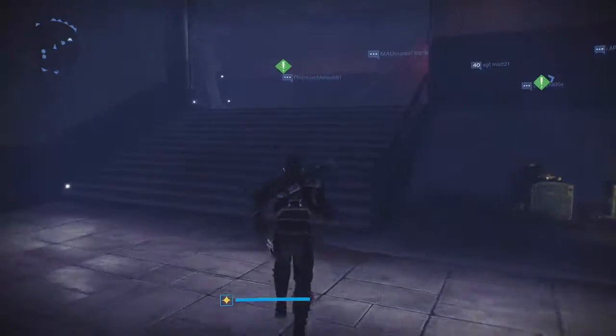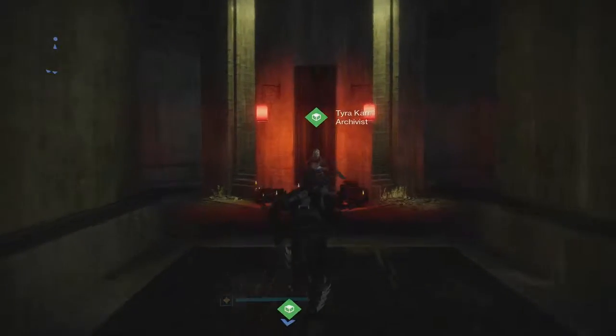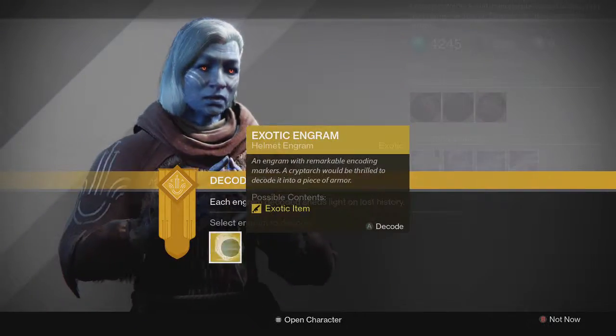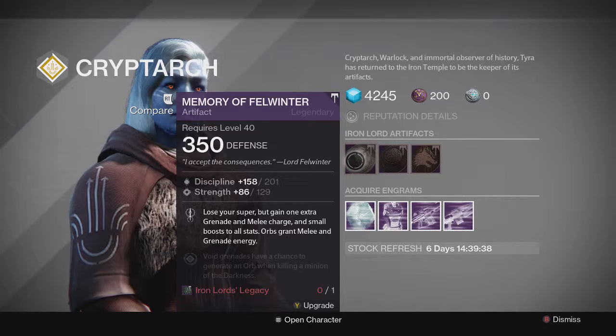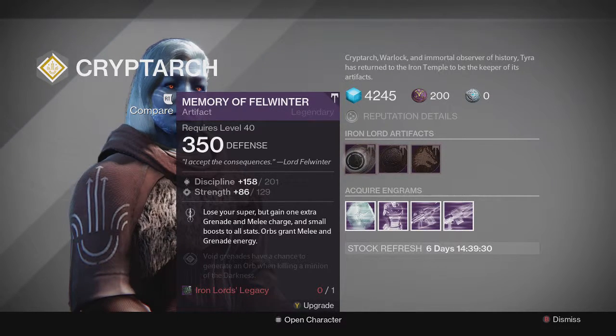Moving on to Tyra Karn and her artifacts. We have the Memory of Felwinter with a really nice roll — Discipline and Strength. You lose your super but gain one extra grenade and melee charge, a small boost to all stats, and orbs grant melee and grenade energy. I'm actually using this one right now — it's a really nice artifact. I got a similar roll a few weeks ago, it's a really really good roll. Definitely pick it up if you want to try it out.